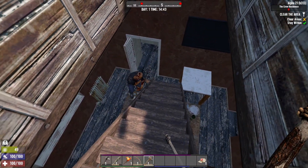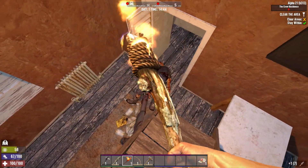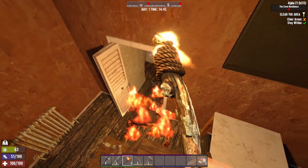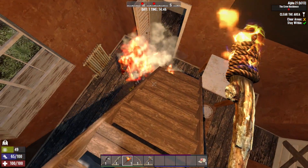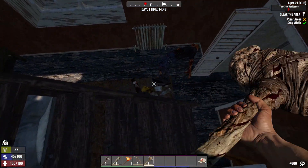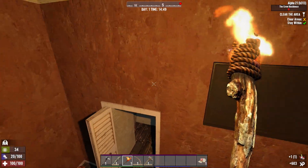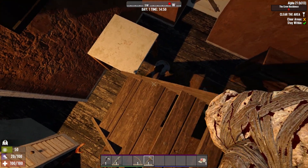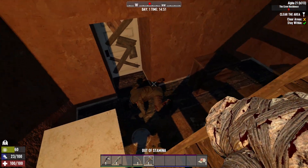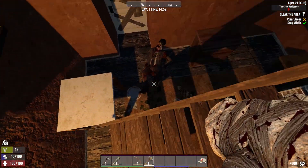That was cool. You know what would be fun? If I set you on fire. There's two of them down here. Yeah — that's what happens. And he dead. And he's being a butthole. Don't jump at me. Okay — he dead.